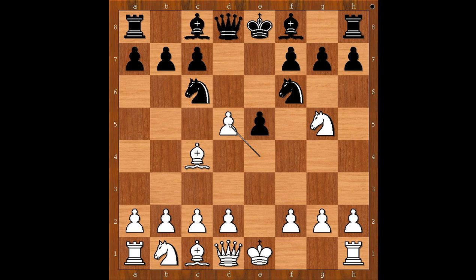Black to move, d5. E takes on d5, Nxd5. Nga5 would have been a better move.